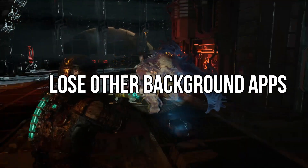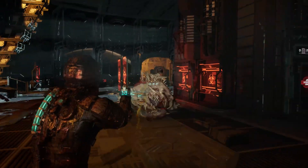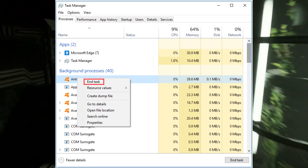2. Close other background apps. Stuttering can also be brought on by running other apps in the background. Close any background running applications or programs to free up resources for the game.